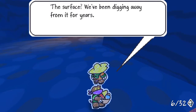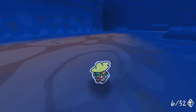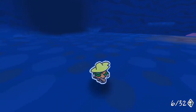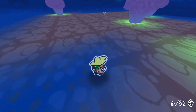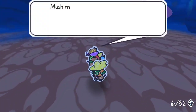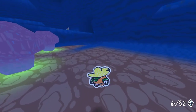An NPC says, 'We've been digging away from the surface for years. As long as we can grow mushrooms, I don't care where we end up.' What's sad is the further these moles go down, besides me, they're never going to be able to get back up to their houses — they can't jump. That's kind of bleak. I want to talk to this mole just so I've done everything in the game. The mole says, 'Mush mush mush — I say that to make the mushrooms grow faster.' What a nice guy.